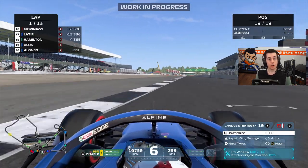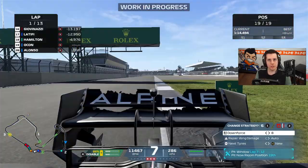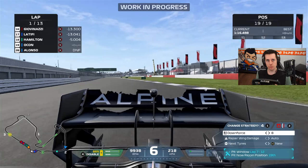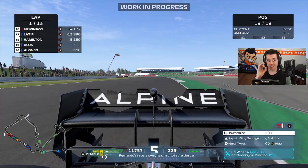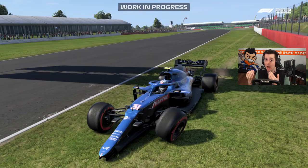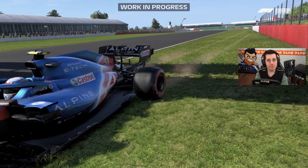The rear wing damage actually makes your car understeer a lot more, and it also makes it more unpredictable when you try to put the throttle on — it becomes oversteery and snappy when you get that rear wing damage. It can range from a tiny piece taken out of the rear wing to a much larger chunk, as you're seeing on screen right now.